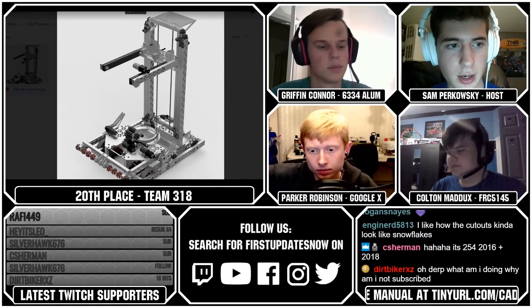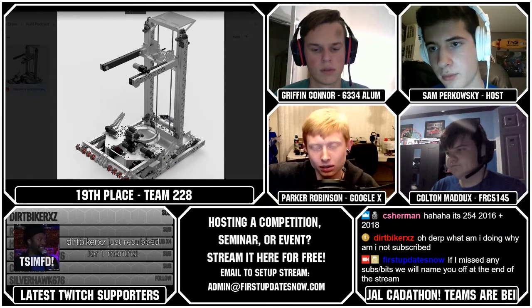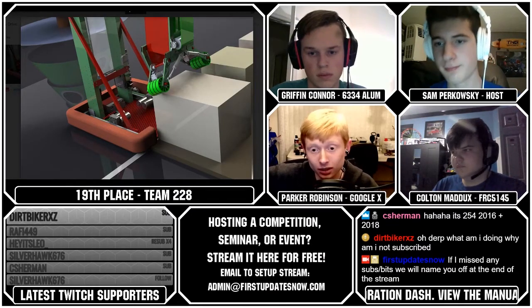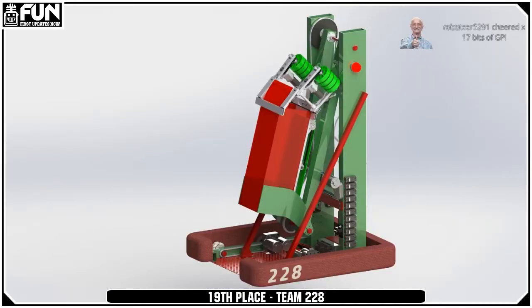That moves us to our 19th ranked team, which is 228, created by Jacob and Theo. They had a really beefy arm that was mechanically very robust in terms of the amount of aluminum used, but with a similar pitfall of being very difficult to control — especially since they didn't CAD in any encoders or control aids. A clever thing they did was keep a linear three-ball hopper with wheels on the front to intake and expel, and their wheels were on pistons that could widen to grab presents as well using the same intake.